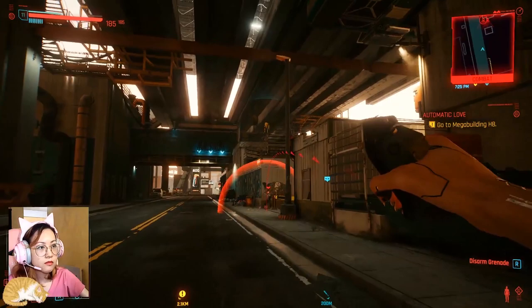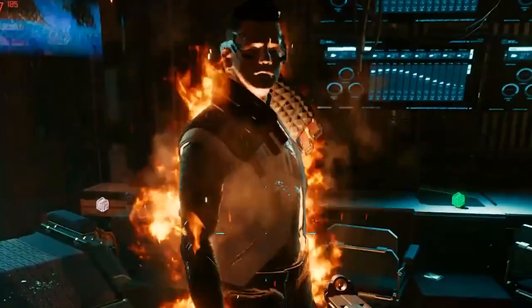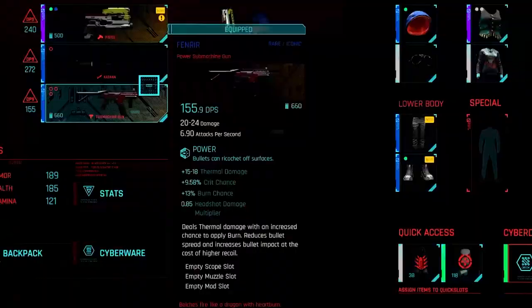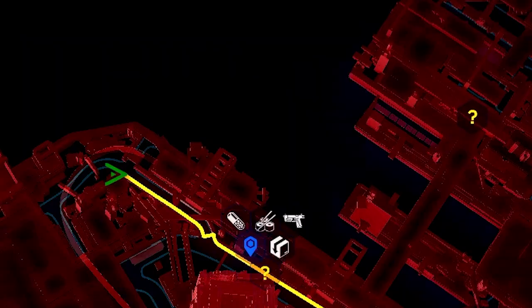If you have a different playstyle and want to kill enemies safely from a distance, then get the next best weapon: the Fenrir. The Fenrir is an iconic submachine gun that deals thermal damage with a chance to set your enemies on fire. Its damage also scales according to your level, which is pretty awesome. To get the Fenrir, head over to the northern dock in Watson.